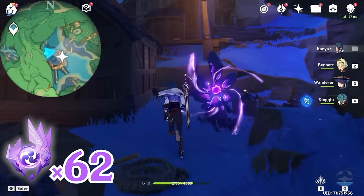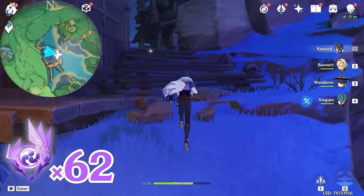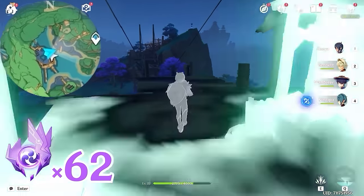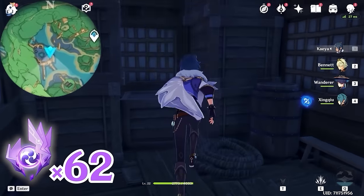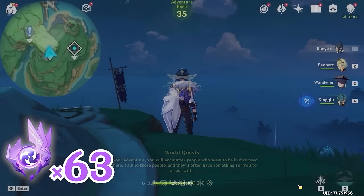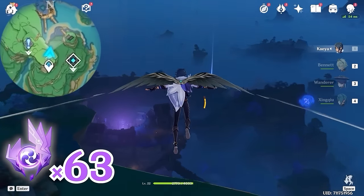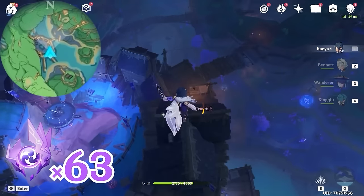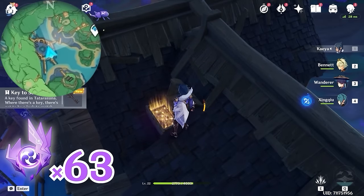After that, let's head towards southeast, bottom right on the minimap, and follow this path. You will arrive at this building, and inside there's an Electroculus. Now let's teleport back to this waypoint, and let's head towards north, upward on the minimap. On this roof there's a chest — open it and there's our second key.